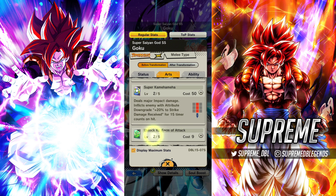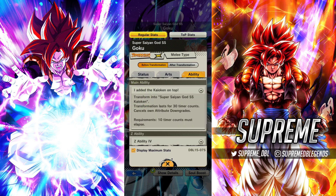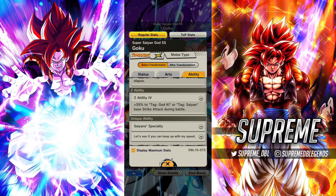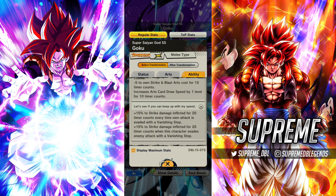He is a very good offensive unit. Running through his kit: he has major damage on his blue card — with a Senkai that would probably go up to massive. His green card restores Ki and gives damage inflicted up, which is really good. His main ability transforms him, but the transformation only lasts 30 timer counts, so if they bumped that up to 40 that would be very good. His Z ability buffs Godki and Saiyan 35% to Strike Attack — not the best Z ability now, but back in the day it was decent.